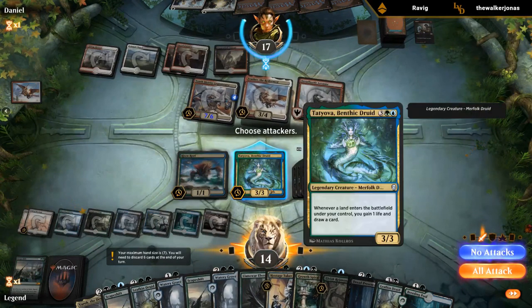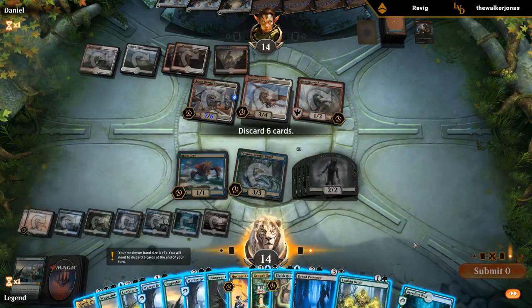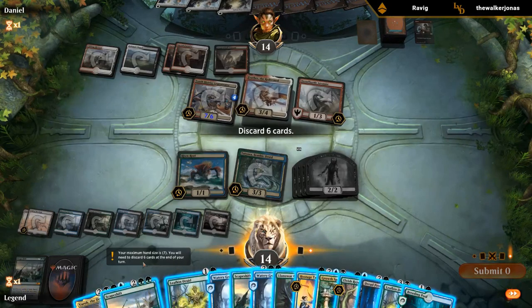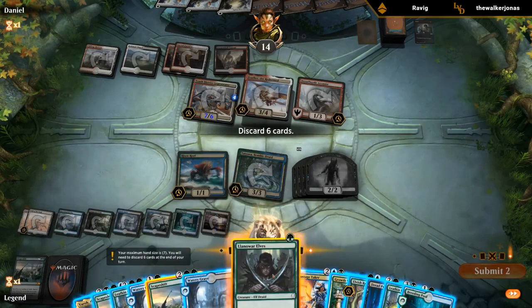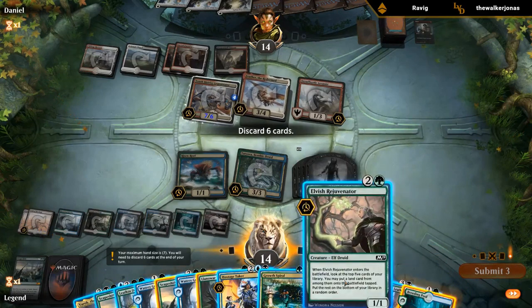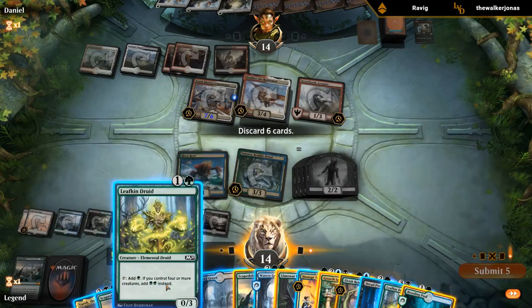There's one Dread Presence — might as well attack. What do we discard? We probably don't need the third Scapeshift, can ditch a Llanowar Elves, a non-Swamp land, a Rejuvenator, a Growth Spiral, and one Leafkin Druid.